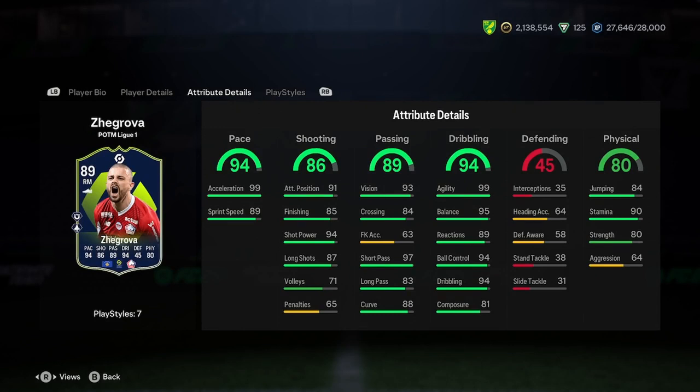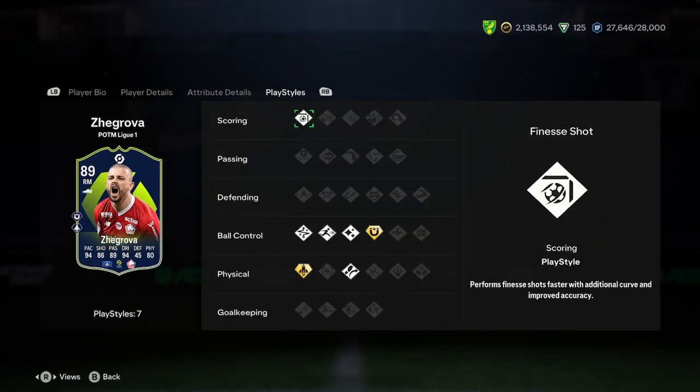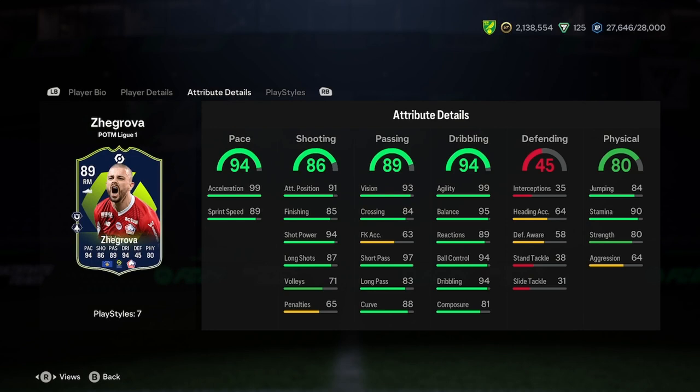Defending doesn't really matter for a winger. Physicality is good though — 80 strength is actually alright considering his height. On the play styles, he's got finesse shot, which is nice. He's going to be able to cut in with his left foot and finesse — that is meta and has been for a few years. He's also got technical, rapid, flare, first touch plus, trivela, and quick step plus. Some nice play styles overall.